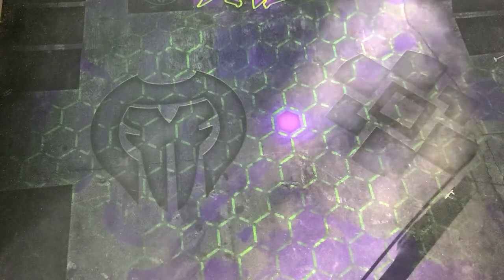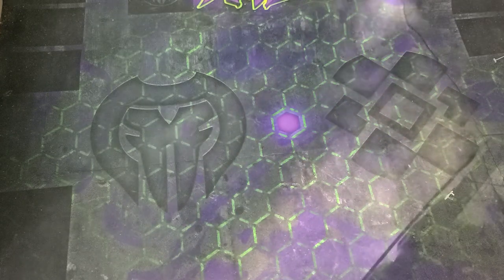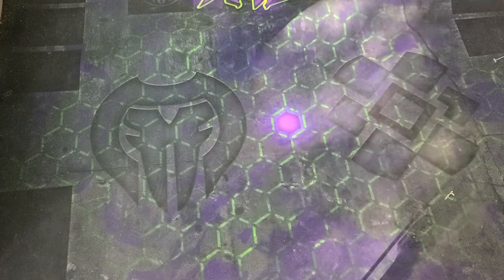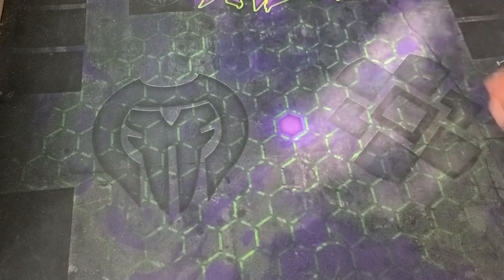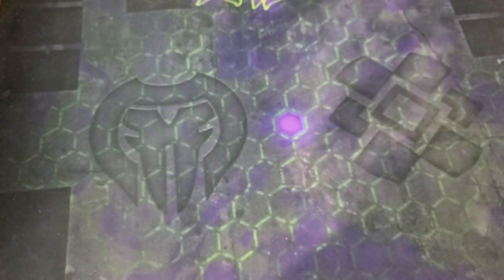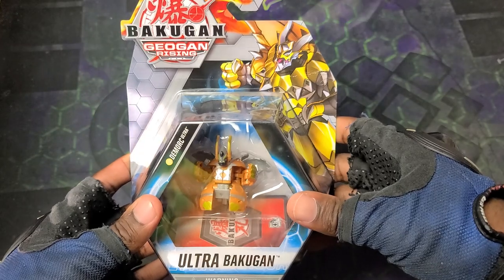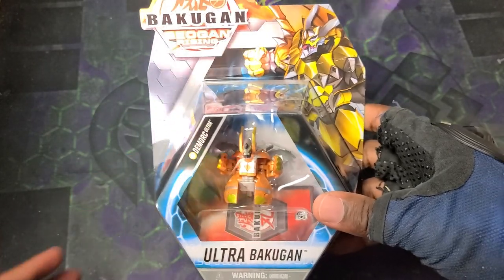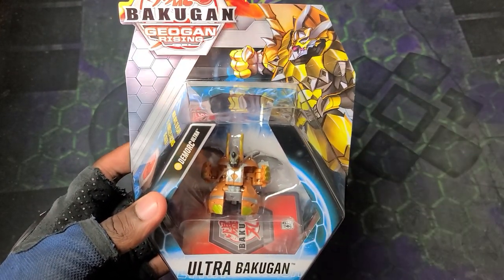What's going on guys, it's your boy Kimbo here — time for an epic Bakugan unboxing! The light is shining through the window perfectly, gleaming on the setup right now, which is really cool. Just gotta adjust the mat a little bit — there we go. Gotta get it out of the bubble wrap. And we got this — check it out, it is the awesome Bakugan Geogana Rising Arliss Demork Ultra! I guess it's fitting the light coming in because Arliss is the golden light.